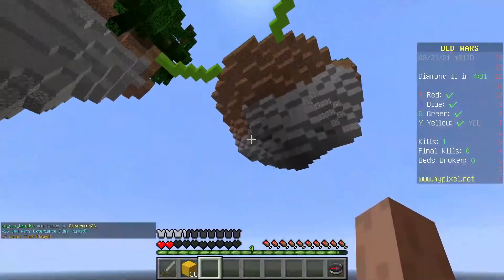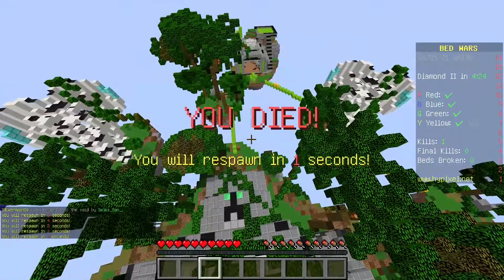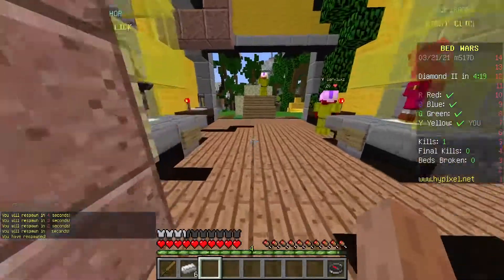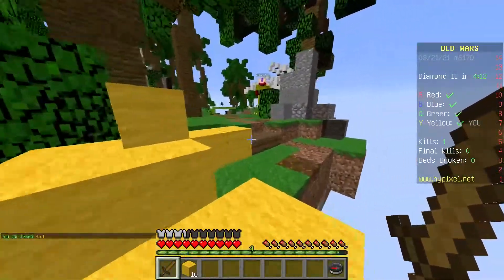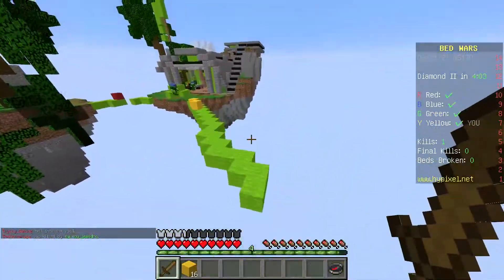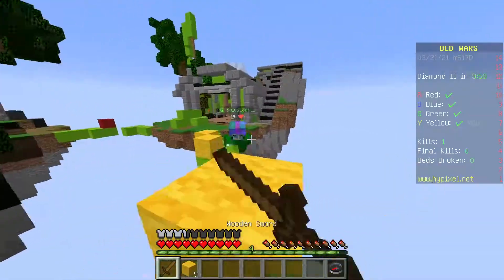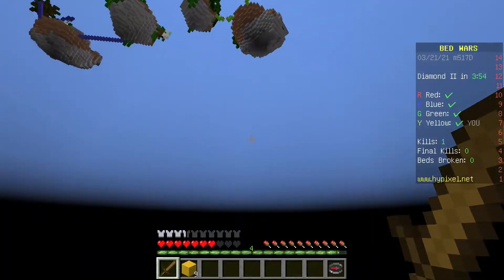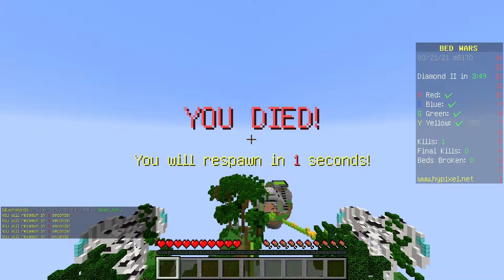I almost got it! These swords feel like they have knockback - everything flies so far. My teammates just stand here and do nothing. Let's go kill green, come on! Don't worry about the diamonds, let's just go kill green. There's no bridge - why do my teammates stop for the diamond? Just go kill green.